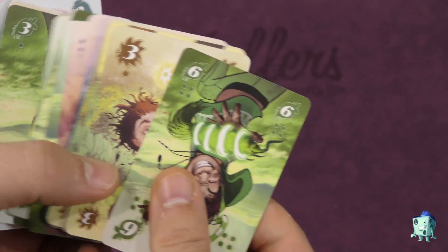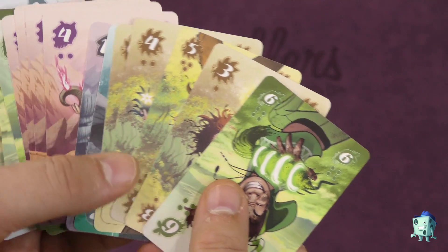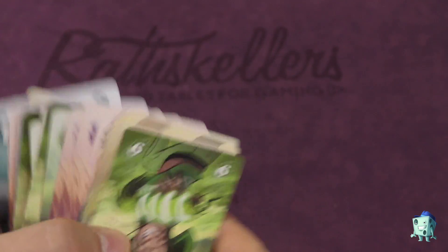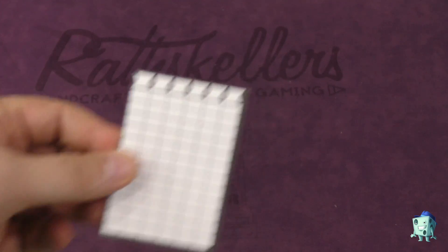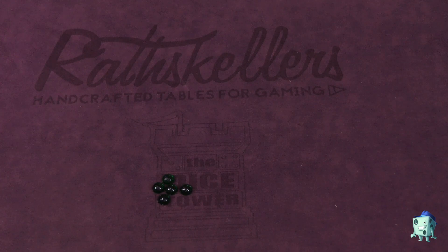At the end of the round, each team will take all the cards they have won, add up the points, and whoever has the highest score will get that many points, marked on a little score pad. Then you start another round and keep going until one team has gotten twelve points, at which point they win the game.